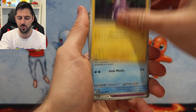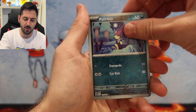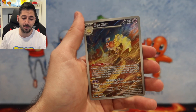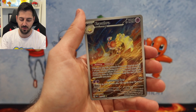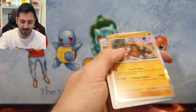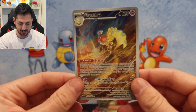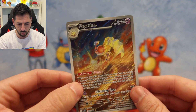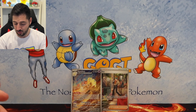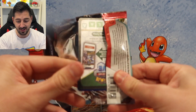Next pack: Tandemaus, Defiance Vest, Durant, Furloin, and Espathra — I can't quite say that word. Beautiful card — probably the scariest emu to ever walk this earth, and actually a very nice piece of art. So far so good — we've got one more pack of this ETB.